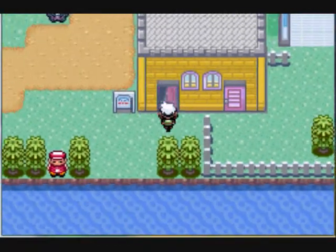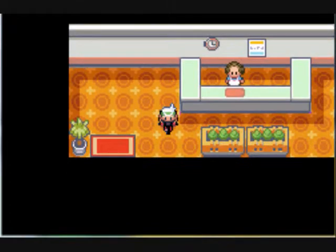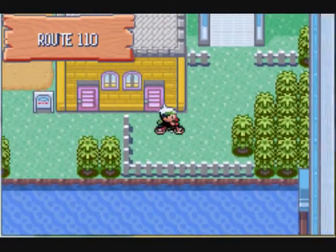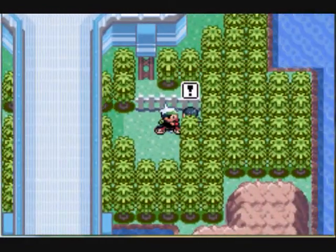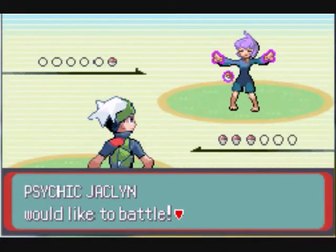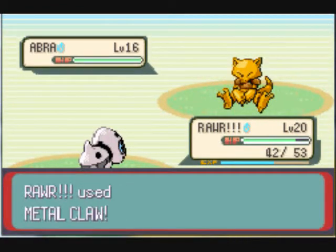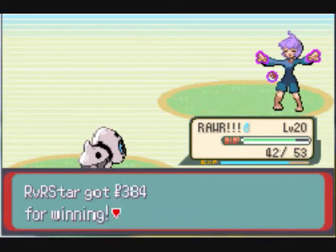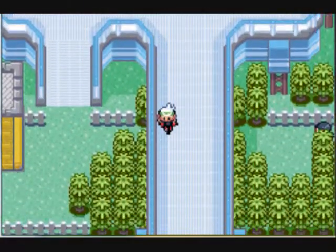I am slowly getting over here, running into a lot of stuff, but whatever. Over here there is a Psychic trainer, which is a very short battle because I have every single one of my battles sped up times four. I'm gonna Metal Claw and that's gonna take it out. And then I'm gonna be riding over here.